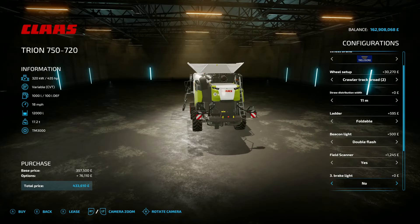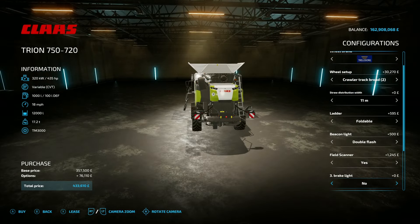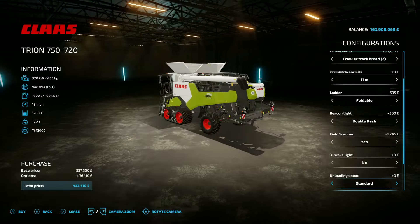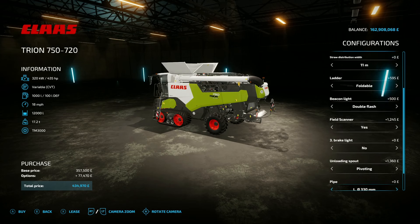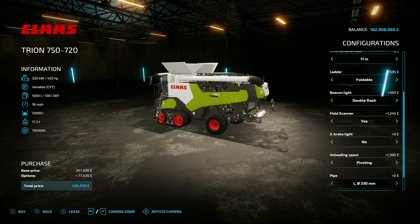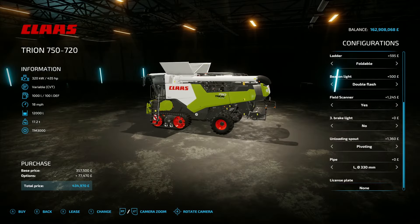You've got a couple of additional options: a safety bar just above the straw spreader, or one on the pipe, or nothing. Unloading spouts can be standard or pivoting, so you can move it between different trailers. For the pipe diameter you've got 330 millimetre, XL, XXL, 3XL, 4XL, and L — so it goes from 4XL all the way down to standard. Pick whichever one you want.